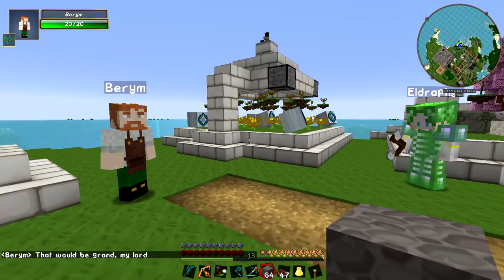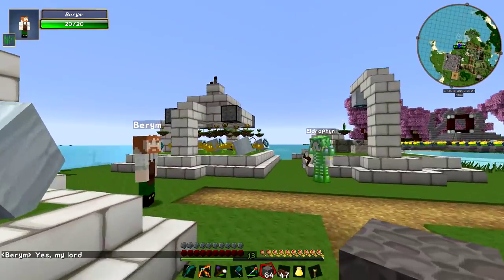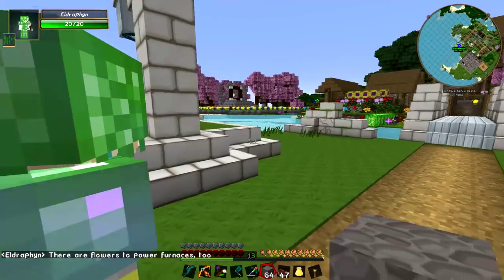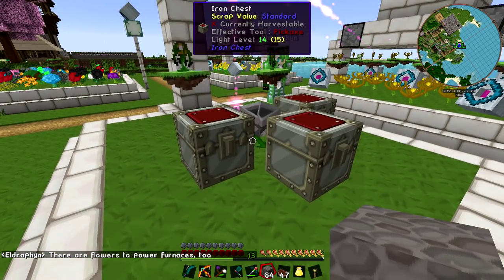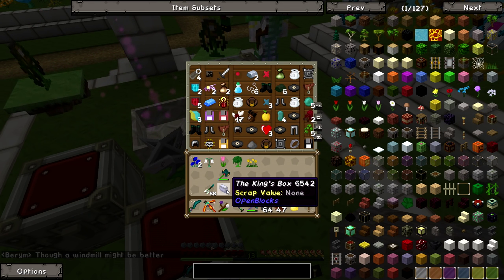We might run out of coal since the quarry has dug up a lot. But charcoal you can create by burning wood - you can burn wood to create charcoal. So as long as we have infinite trees, and we could do that with some quarries, we'd have infinite fuel for this thing. And potatoes grow infinitely too, so if we set up another potato farm we'd have infinite potatoes for the Gourmaryllis as well. There are also flowers to power furnaces.